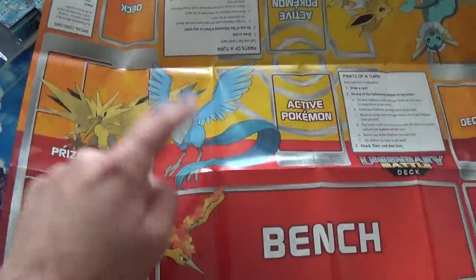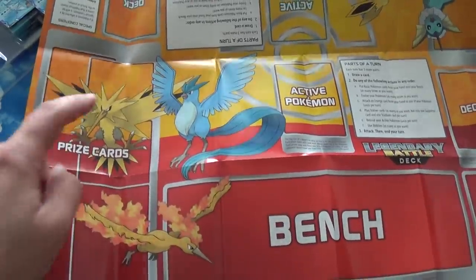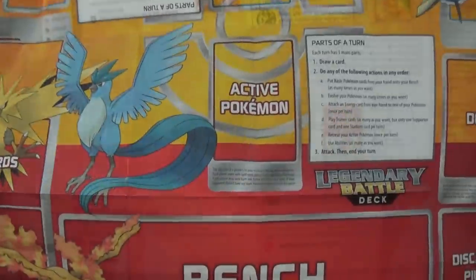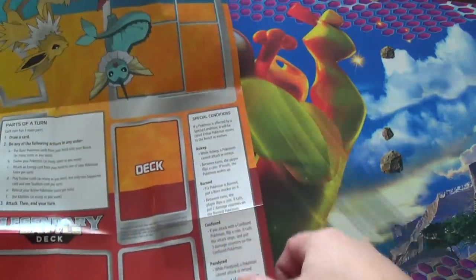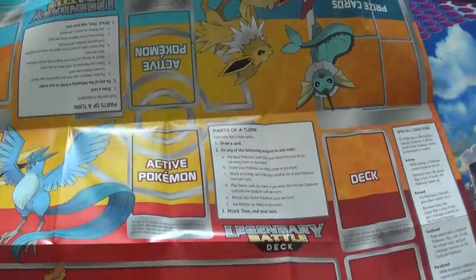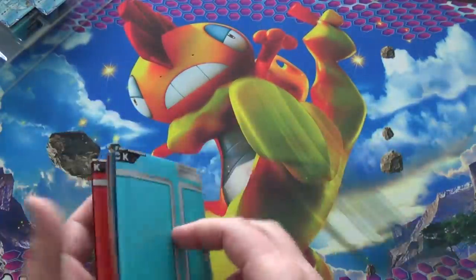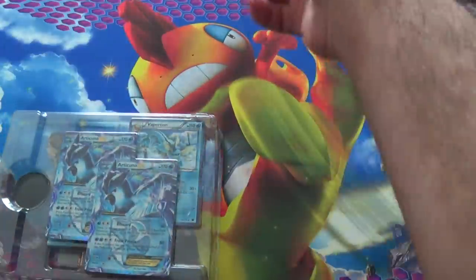But of course these were the guys: Zapdos, Articuno, and Moltres. Team Mystic represent, by the way. Team Instinct, which I have respect for. And the red one, which I don't give two craps about. It's a Legendary Battle Deck, and it gives you the special conditions on the side - the parts of a turn. I wonder if I still remember how to play - like if you put an actual deck in my hands, or even this, like if I played with this, would I know how to play?